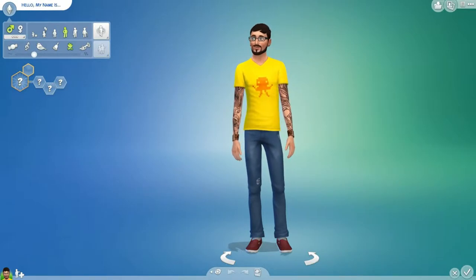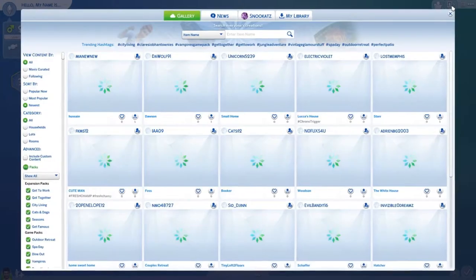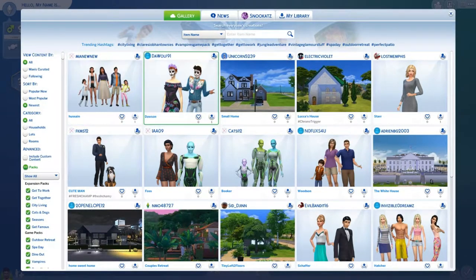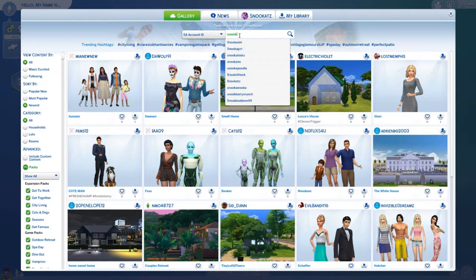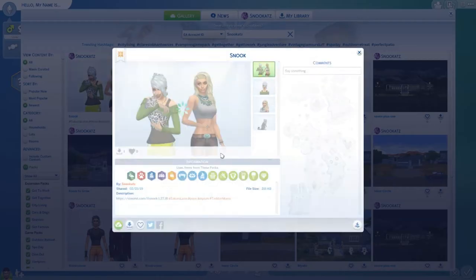This is the guy they want us to have, but we don't want him. So we go to the gallery and we find — oh, those are interesting people. These are the aliens that you can make. I have to do aliens one of those times. Alright, these are the ones we want.